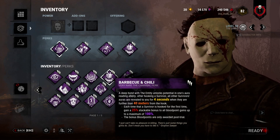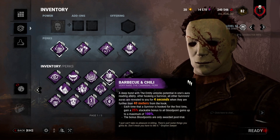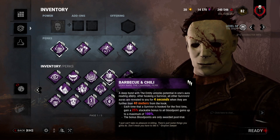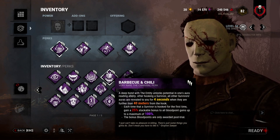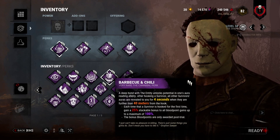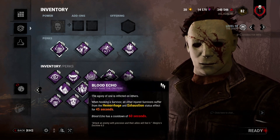Barbecue and Chili is good on every single killer ever. You hook someone and you know where to go next — you see everyone 40 meters away and get more Blood Points, making the grind easier. If you don't see any auras, they're either in a locker or they're close by. It really helps you know where to go next. It's especially good on Myers if you have Pop Goes the Weasel, because you know where to pop gens. Better Murmur is fine if you don't have anything else, but it's not outstanding on the Shape.